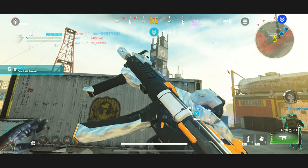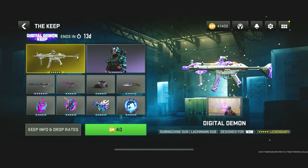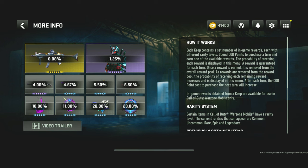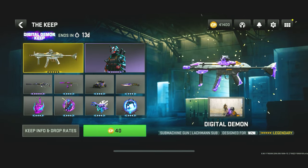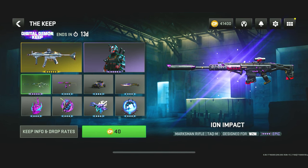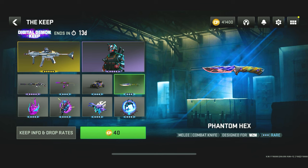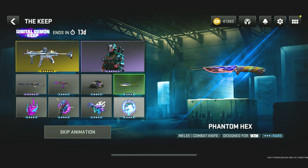There are now Keep/Lucky Draws in Warzone Mobile. These are essentially really rare weapons that are a tier above Mastercraft, but they can be pretty pricey. If we go to drop info rates, we have a 0.08% chance of getting this MP5 blueprint — that's the main thing here. It's the Digital Demon for the Lockman Sub. There's also the Cyber Fiend operator skin and some other blueprints too. We have to spend 40 COD Points and we get one of these items.